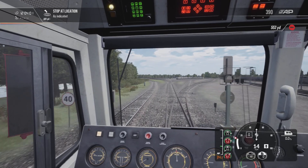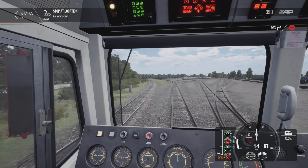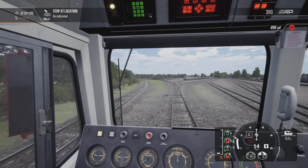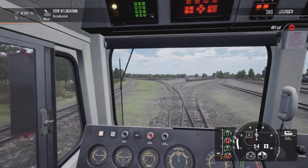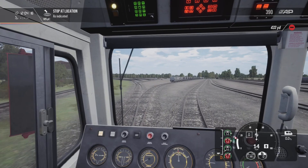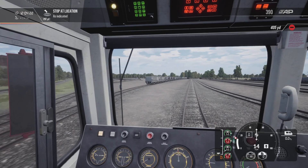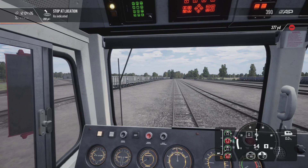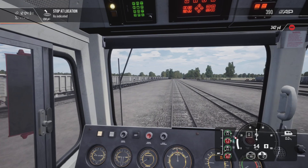It is nice that Dovetail Games have given us some freight, because it does look a bit plain and empty when there weren't any trucks around. I know some people said there aren't many freight services, but we've got the Class 66 — just give it to us — and that's what they've done. They've given us a nice few services to work on, which is lovely.